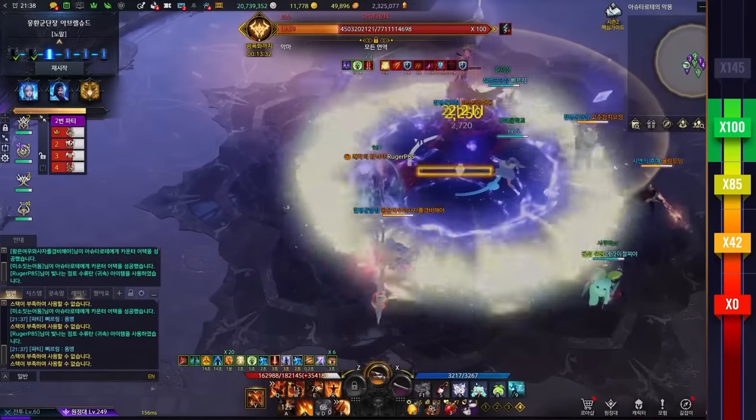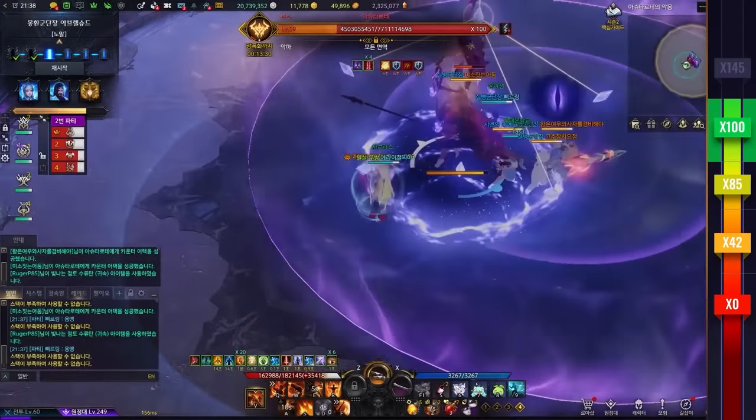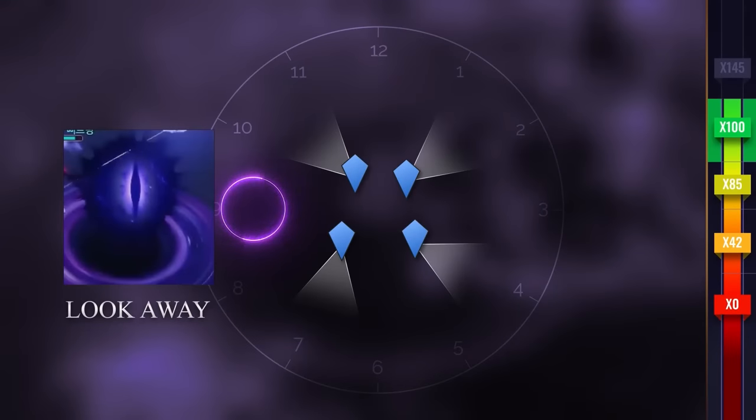At 100 lines, you'll need to stagger the boss while looking or not looking at the medusa eye. Cat eye means don't look; regular circle eye means look.